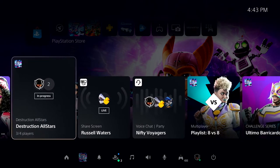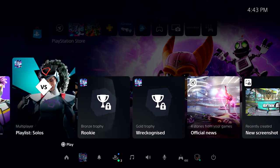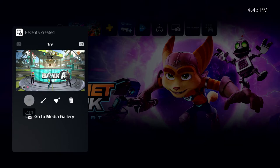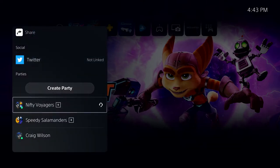Let's pull up Control Center one more time with a tap of the PlayStation button. Why don't we quickly share that photo we took in Destruction All-Stars? We can find recently captured media in this handy card in Control Center. From here we can do some quick edits, but I think I'm ready to share it right now. On PlayStation 5, I have the option to share videos and images to supported external services, or I can send them directly to one of my parties.